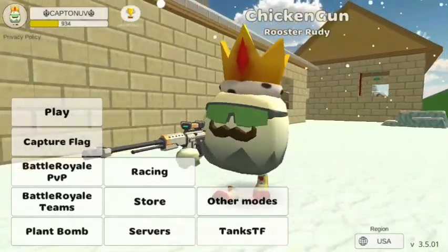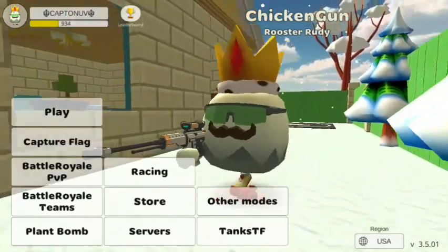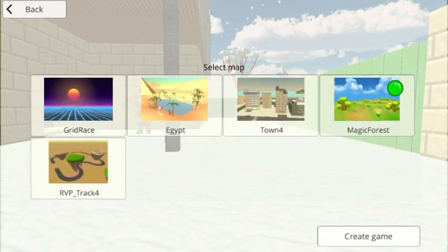Hello guys, welcome back to a new video. I'm Captain Newbie, and today I try to find a secret RPG skin in Chicken Gun. First, go to a new map — the map name is Magic Forest.